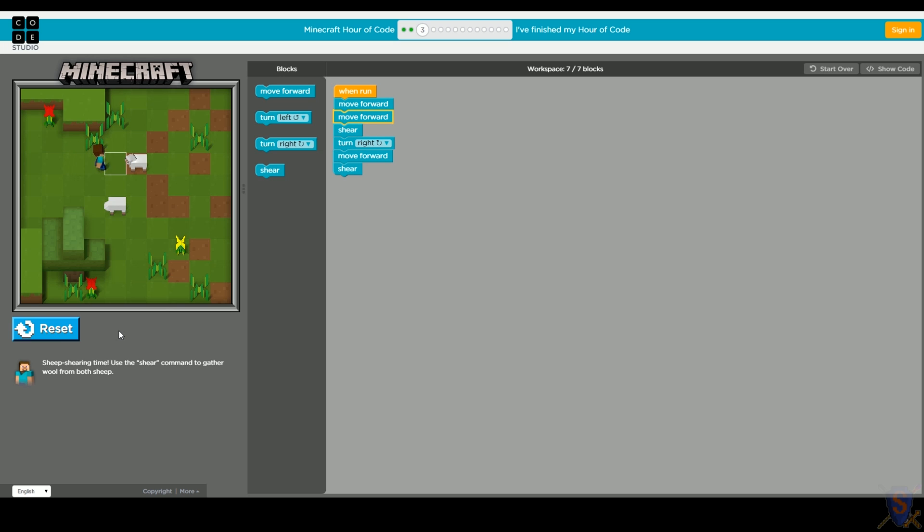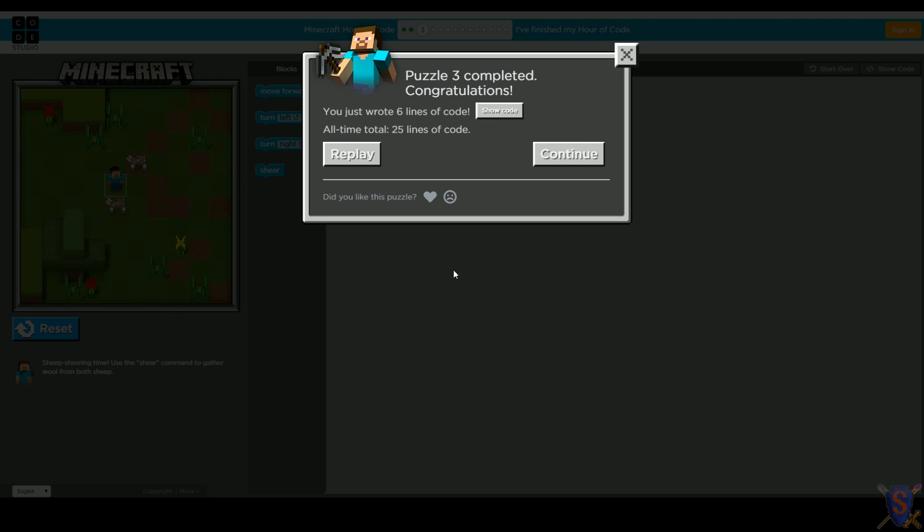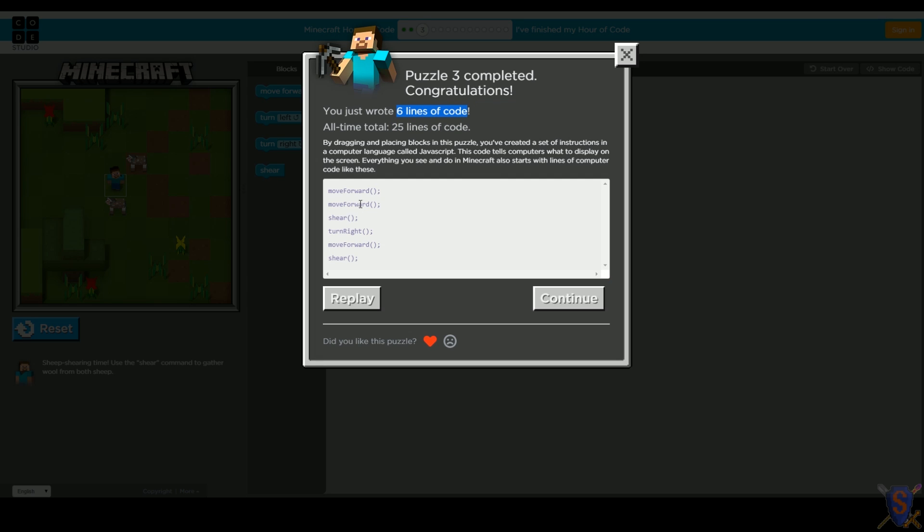Let's run it again so we can get our happy finish. We wrote 25 lines of code all together, and six lines of code for this puzzle. Let's take a look at our code: move forward, move forward, shear, turn right, move forward, and shear. That looks just like the blocks that we added.